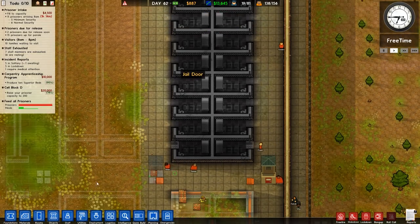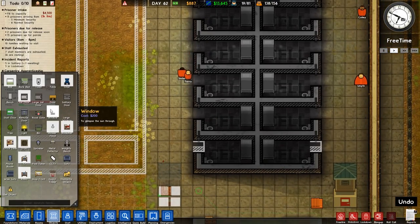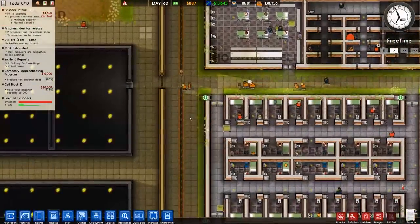What I also want to do is put windows in here, because I should then get view access to all of these cells which will help us out. How much is a window? Apparently a hole in the wall costs 200 currency, which is more than I have, so I guess I'm not going to do that.